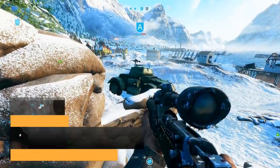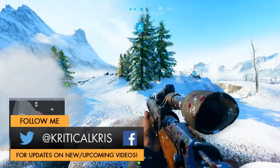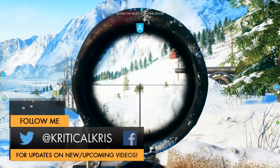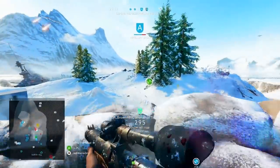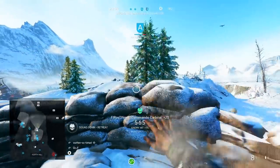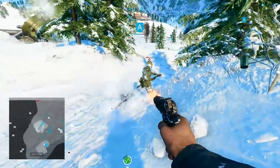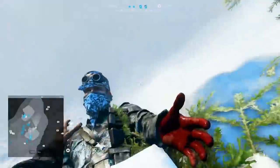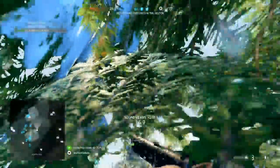Hey, how's it going guys? Chris here, bringing you another one of those Battlefield 5 Weapon Versus videos. Today we're going to be learning a bit more about two of the medic's bolt-action carbines and how they compare with one another. The first gun is the Commando Carbine, a British weapon designed to be used by special operation forces that had its very own built-in suppressor, which combined with subsonic ammo made it a pretty stealthy thing to use.